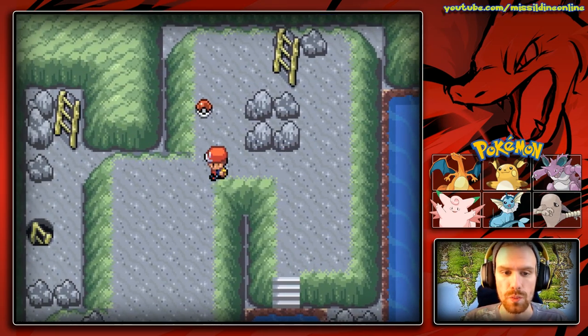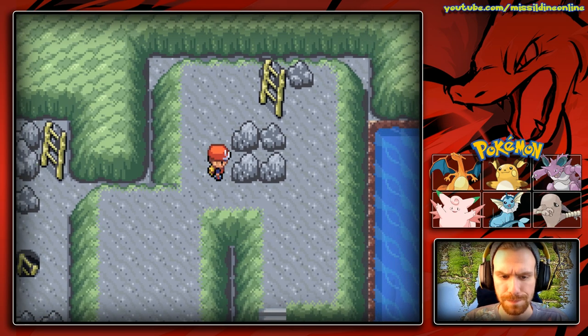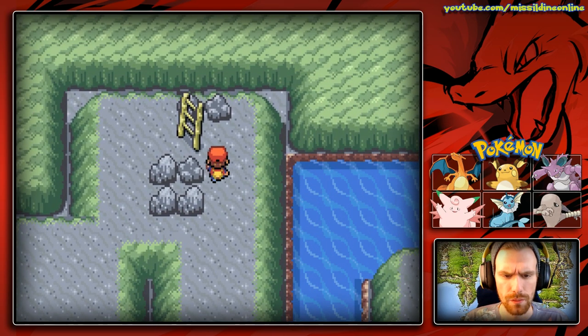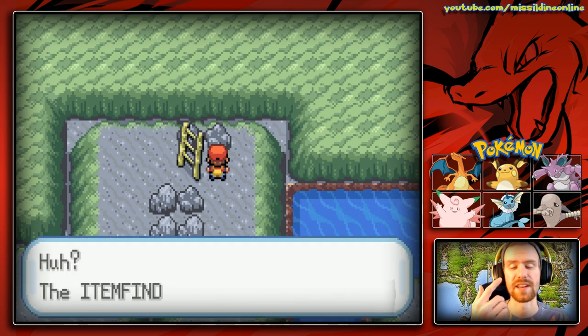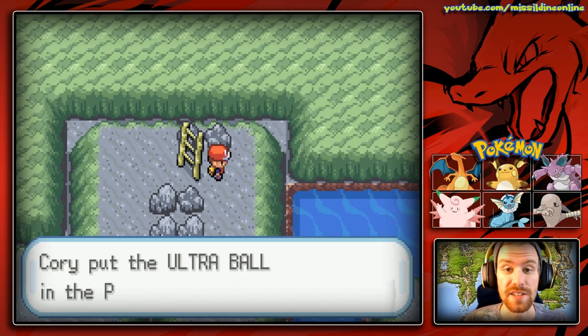Up here there is an item which we can grab right here. A Nugget is always useful. There should actually be another one right here — actually it's above it, which makes sense. Right there, or next to us, is an Ultra Ball.